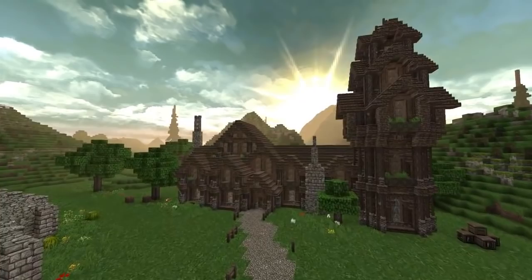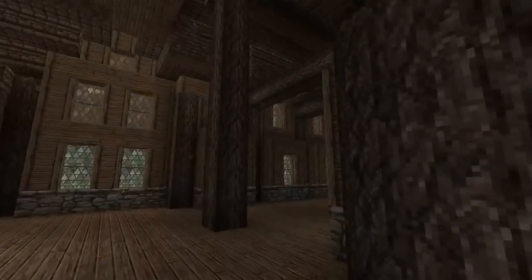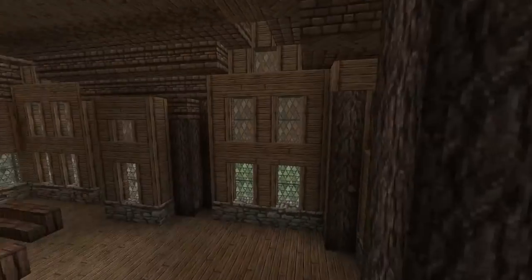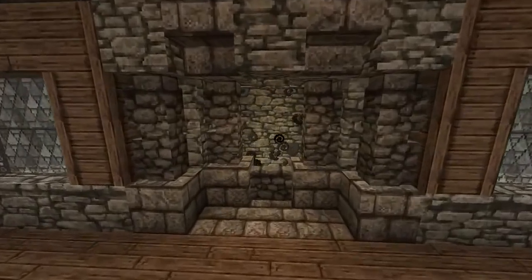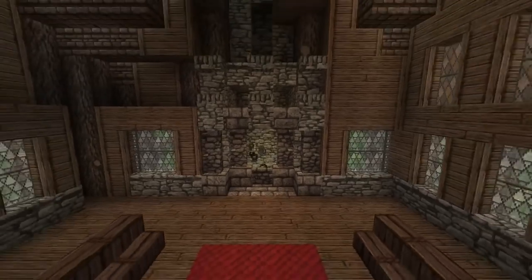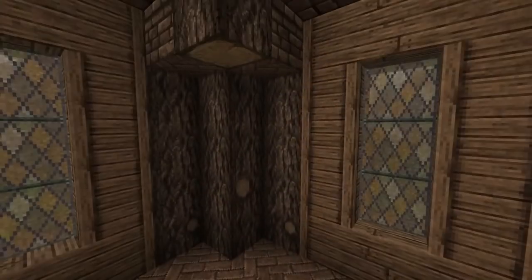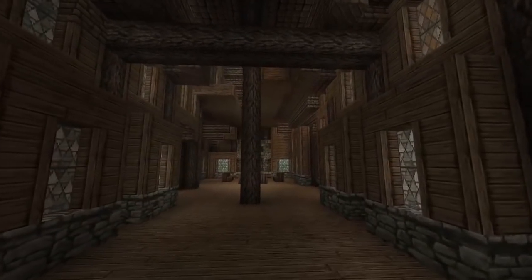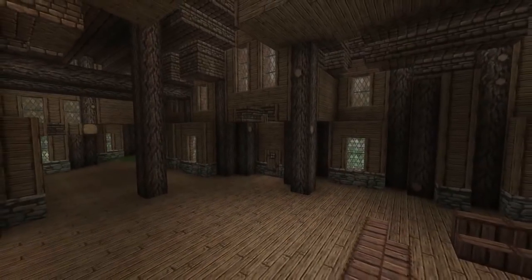Right guys, the mansion has no interior but I'll give you a show-around of just how massive this building is. There's so much space for all your survival needs — the idea is that you have this huge mansion with all your necessities for surviving in a normal Minecraft world. You've got this huge fireplace for the living quarters, you'll have bedrooms, you'll have storage, and there's also this perfect space for an enchanting room right at the top of this tower — just the perfect amount of space. I will do an interior for this particular build and give you a separate show-around if you guys so wish, so just leave a comment below.